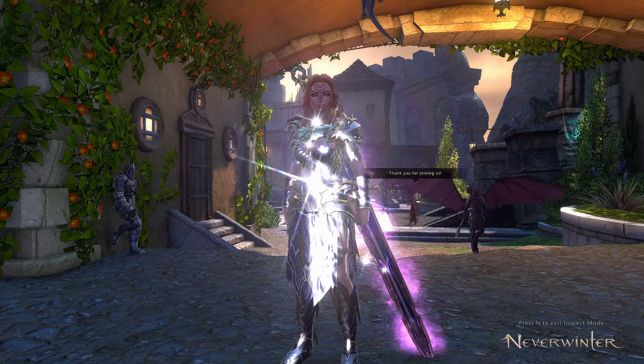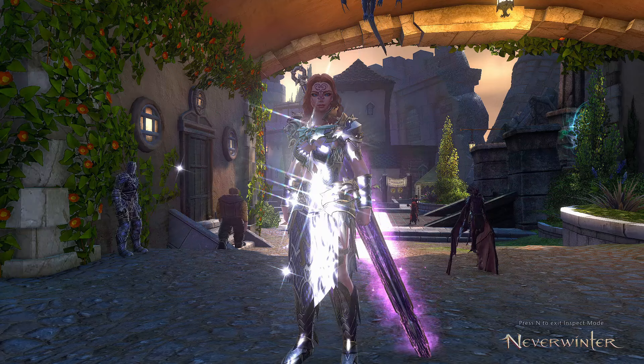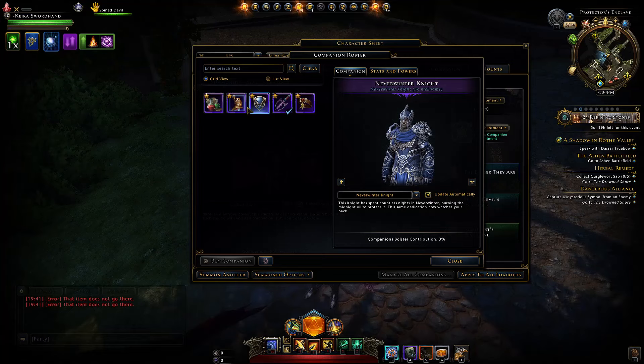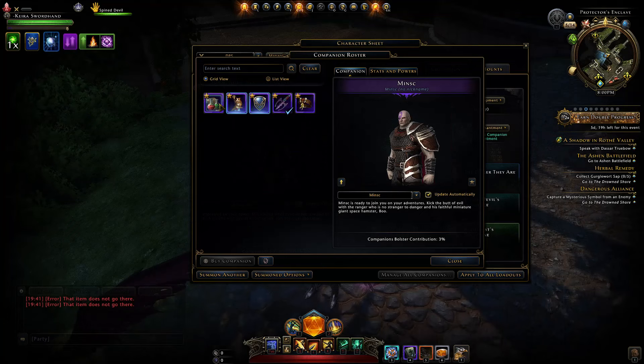Welcome to Neverwinter with Aragon. Here I want to cover what you should spend your first 30 enchanted keys on. Whether you got them from the store or through VIP, you should be able to upgrade three epic companions to mythic using companion tokens.